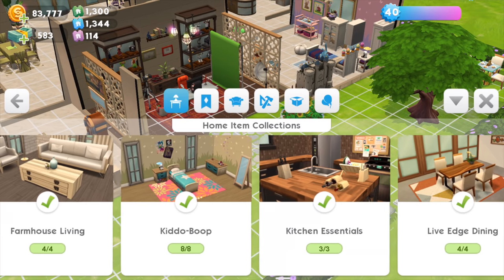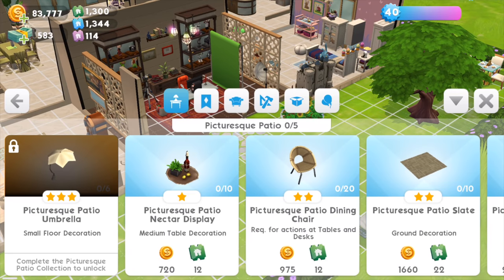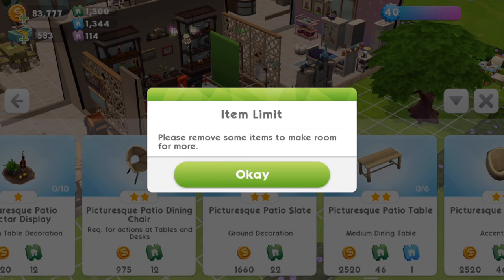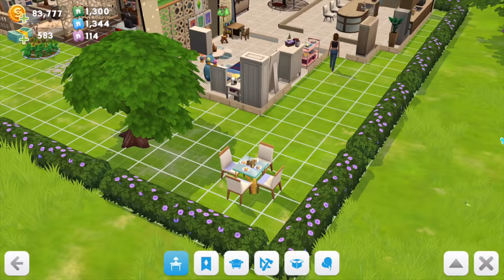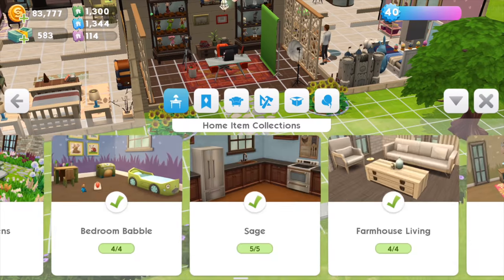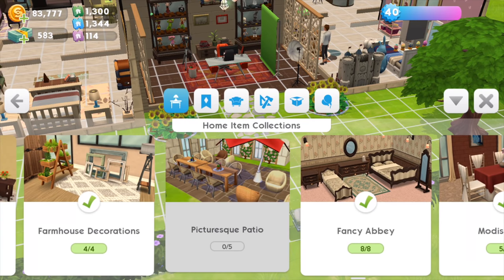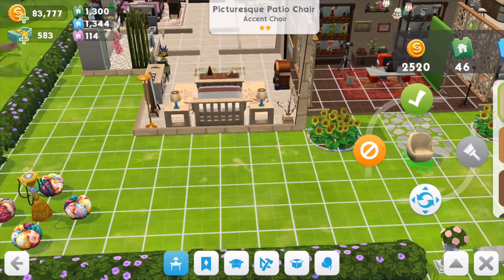I spotted one earlier before I started recording — there it is, the Picturesque Patio. We have the picturesque patio umbrella that you get after purchasing everything else. I've hit another item limit cap, so I'll get rid of the dining table already set out. Now I'm back — let's set out the items. I'll start with the picturesque patio chair.